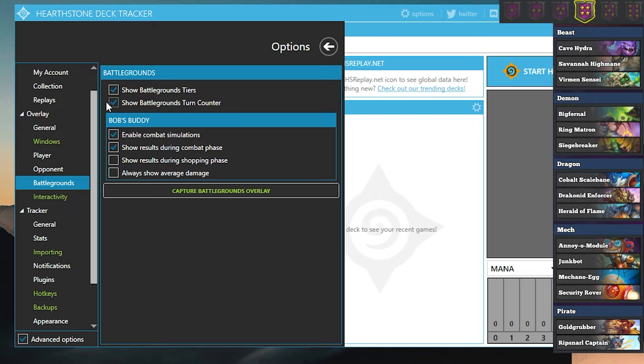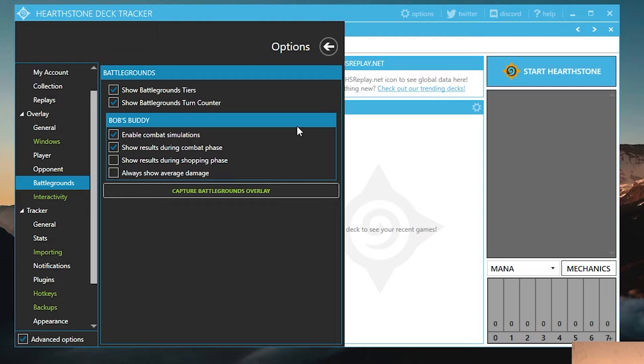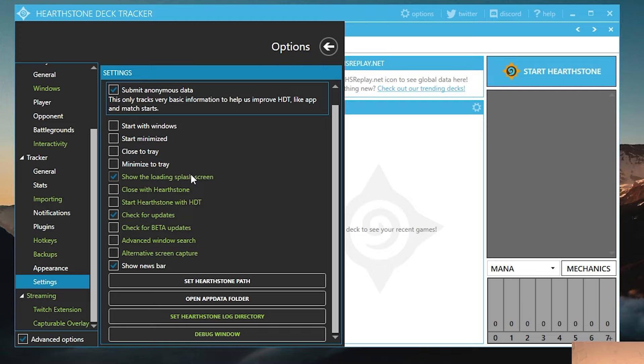The overlay shows Battlegrounds tiers — all units on every tier — and the current turn number. 'Enable Combat Simulation' shows the win/tie percentages so you know how lucky or unlucky you are in a fight. 'Show results during combat phase' displays those results while combat is happening; if you uncheck it, results show after the fight. You can also manually toggle results display. 'Show every damage' tells you how much damage you should deal or take on average. Under tracker settings, you can configure auto-startup and auto-close with Hearthstone.